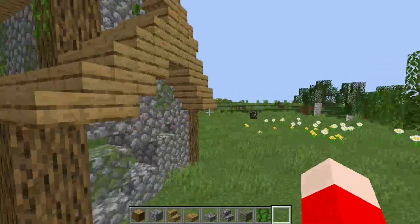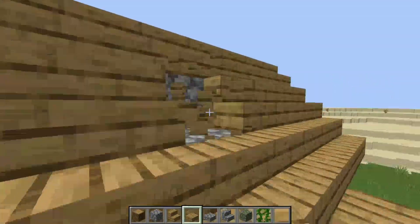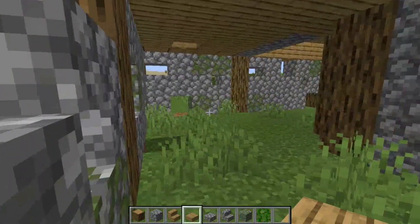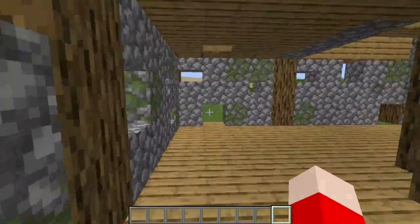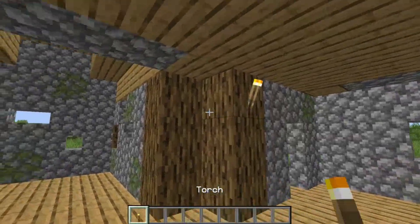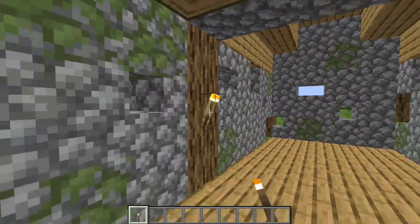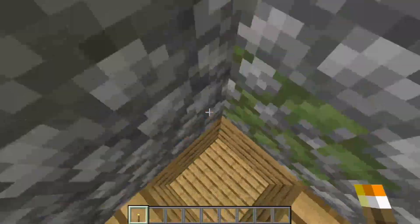Now we have to work on the interior a little. For the roof I'm just going to punch a couple holes in it. Then we can go inside — we need a different floor, there we go, that looks better. We also need some lighting because this place used to belong to either a Steve or an Alex, and it clearly shows it's been here a while, so just a couple of torches in the house will be fine.